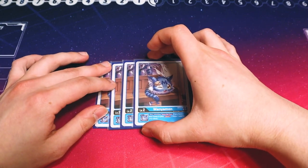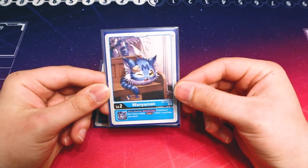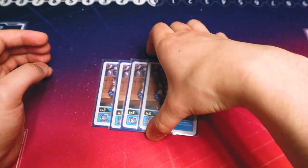Starting off with our Digi Eggs, we're still doing Wanyamon because it just lets you draw when you have a Blue Tamer, which is really nice. So we're just sticking with the classic swing and draw for our rookies.